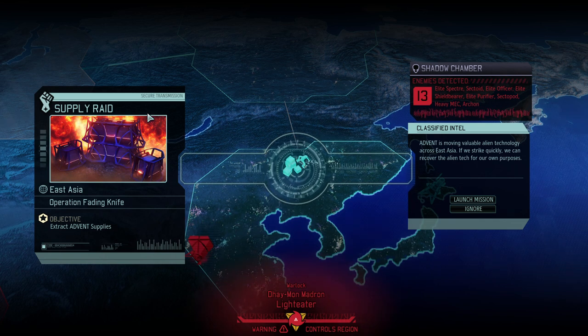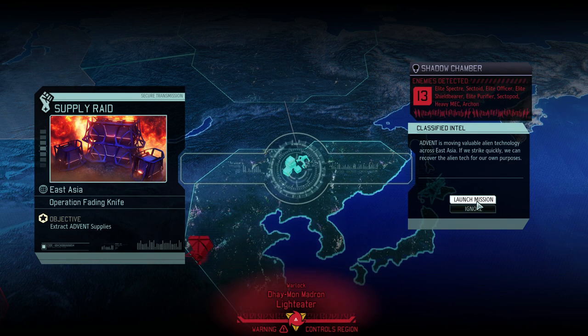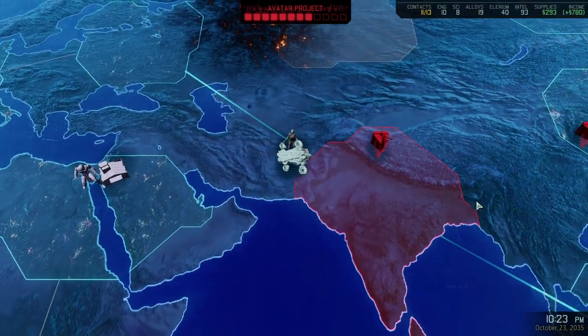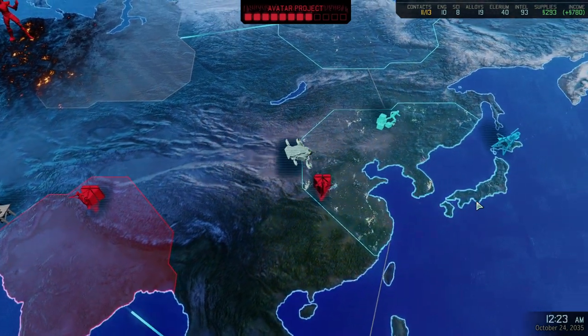We're getting some more Elerium and some Alien Alloys just to upgrade everything that we do have. In order to do that we're fighting against pretty much the cream of the crop: Elite Specters, Elite Shieldbearer, Purifier, Sectopods, Heavy Mech, and Archon. So kind of endgame enemies, and it'll be interesting to see how the Sparks are doing.